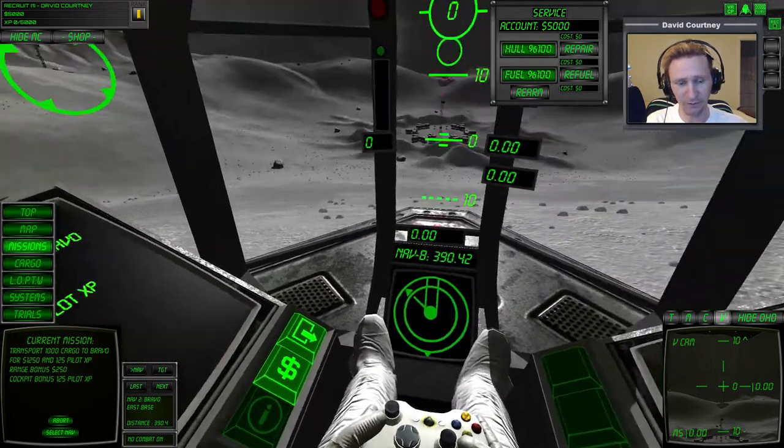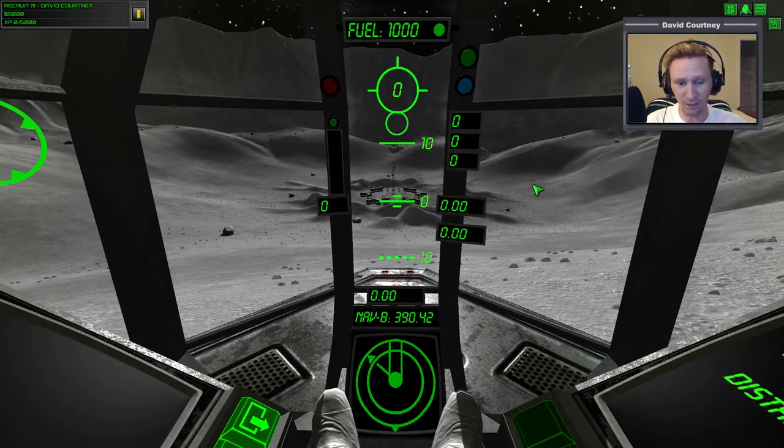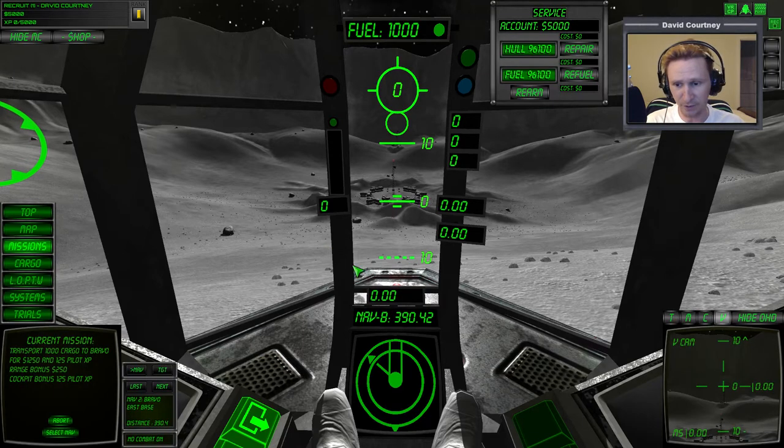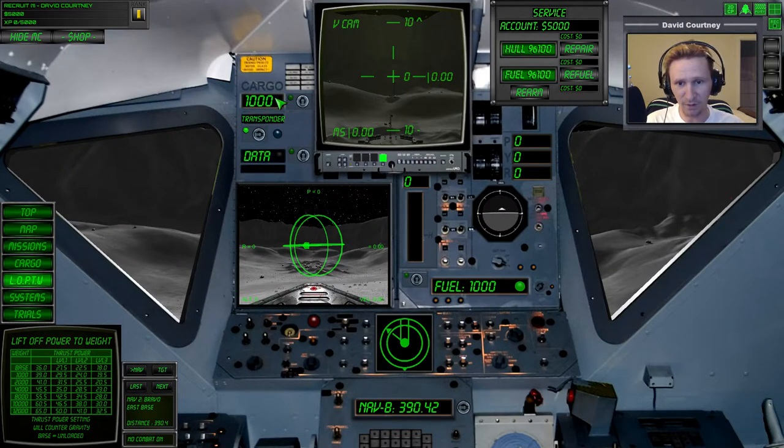Let me tilt the camera back down and turn off the labels. We can also turn off the UI - having the UI on inside the virtual cockpit doesn't really do us a lot of good. We have zero experience - zero out of five thousand, needing five thousand to get level two upgrades. We have a basic vessel with no upgrades but we are carrying cargo. Looking over here, we have one thousand worth of cargo.